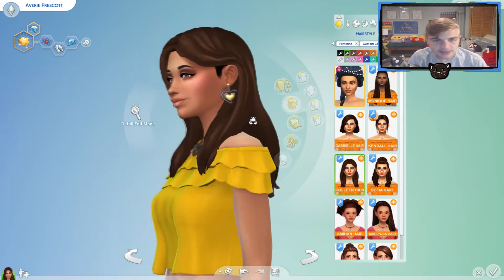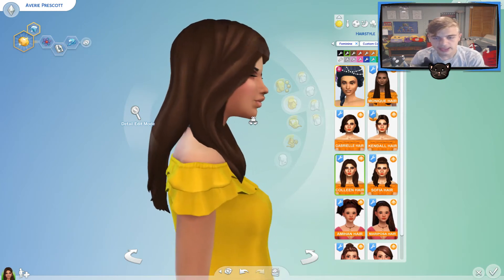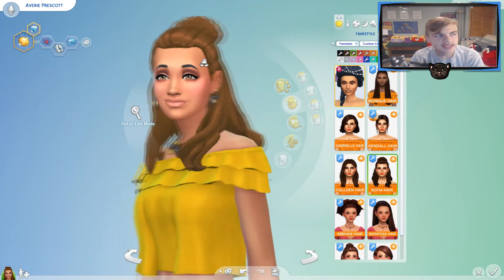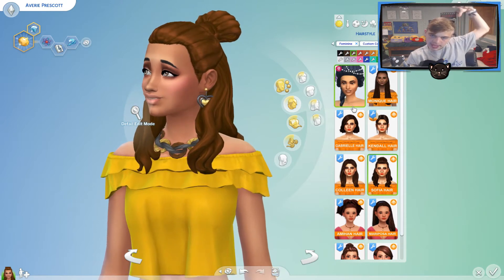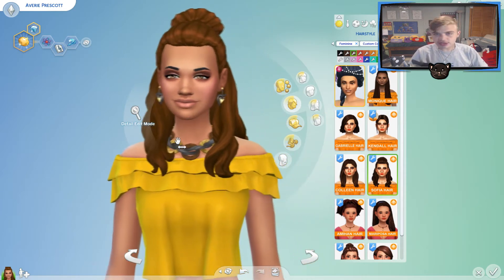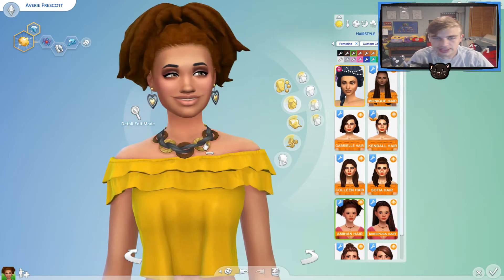Next we have this one, which is also really nice. These are really well made — very well made. I like them. This one I really like — it seems really beachy to me. I'm surprised that in Island Living we didn't really get a lot of hairs that are up and out of the way. We got a lot of very long flowy hair, but nothing that's up. I feel like when you're at a beach, girls put their hair up, you know. We didn't get a lot of that, so I like that this one does that.